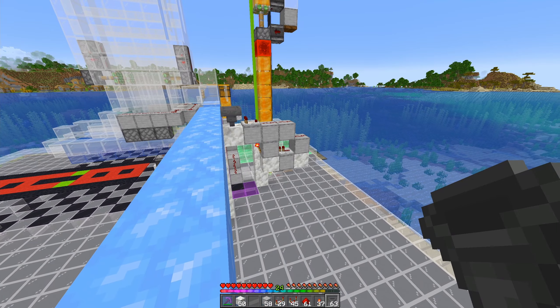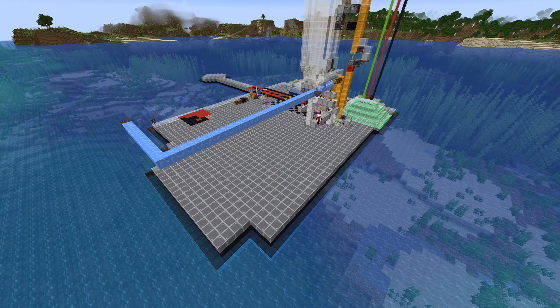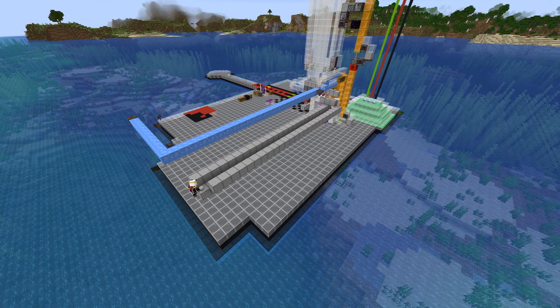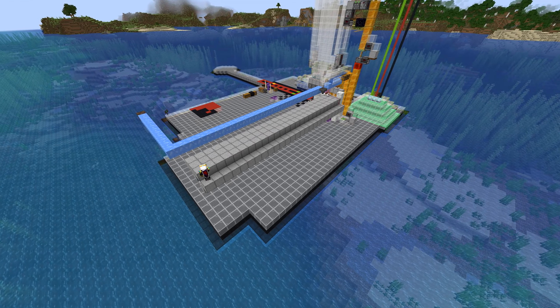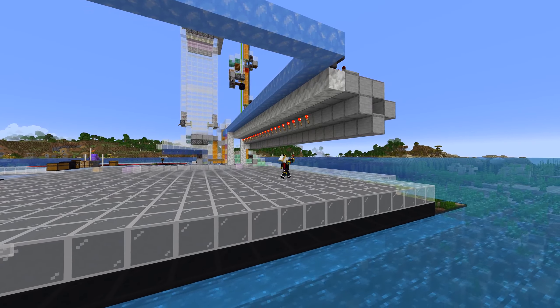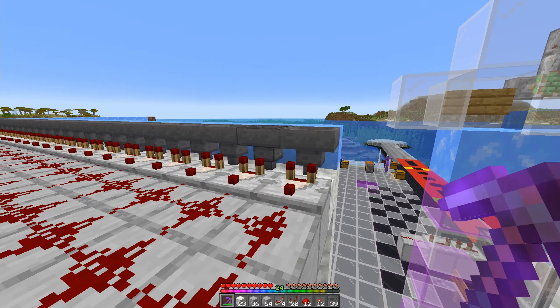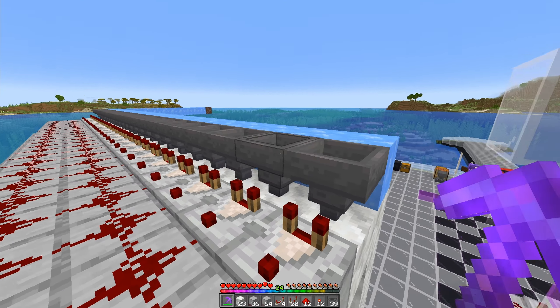Remove the temporary block, place a hopper going down — and that right there is the start of our item sorters. Now I need to repeat that 26 times in total, so 25 more times. With our 26 item sorters in place, with all of our redstone and our upper hoppers, we're going to jump down to the bottom and remove all of these temporary blocks.